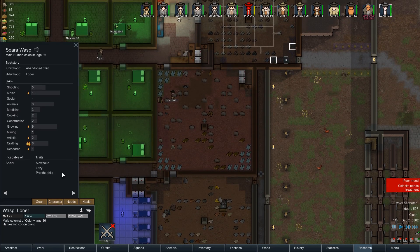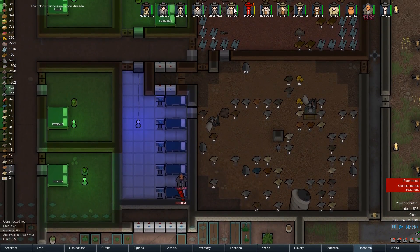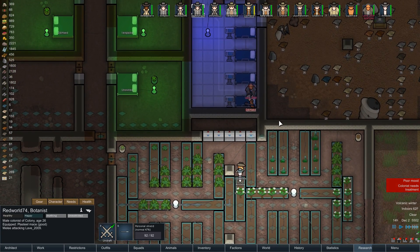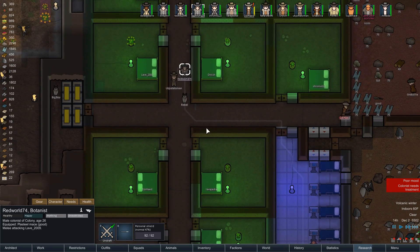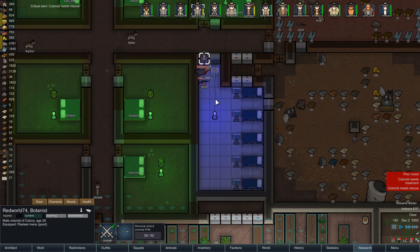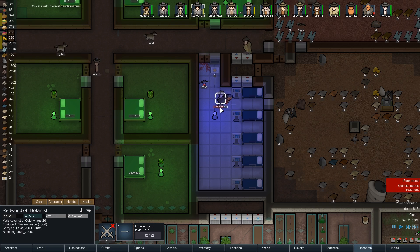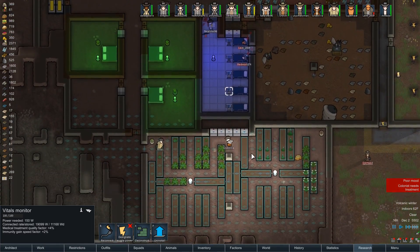Wasp, you are now Ansada. Welcome back, Ansada. Who wants to come in here and beat up Lave? It's going to be Red World — go get him! Red World's like, 'someone causing trouble?' Bam, bam. I wish I could zoom in even further — I want to see an actual fist fight in this game. It doesn't exist — they just sort of bump against each other. Good job, Red World.